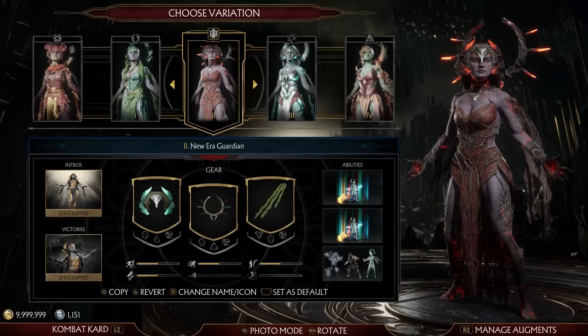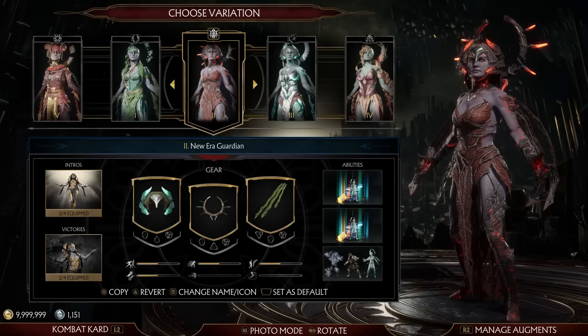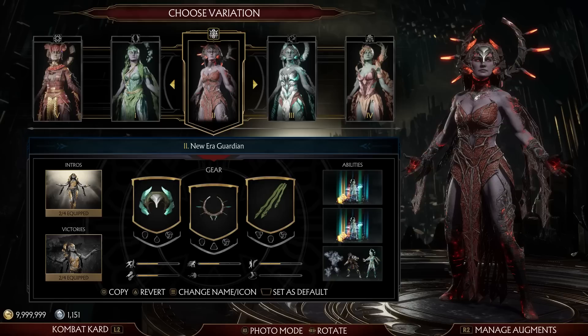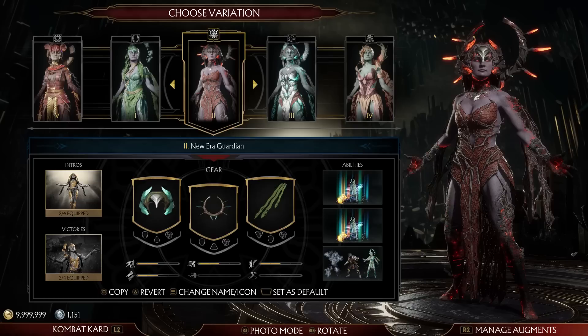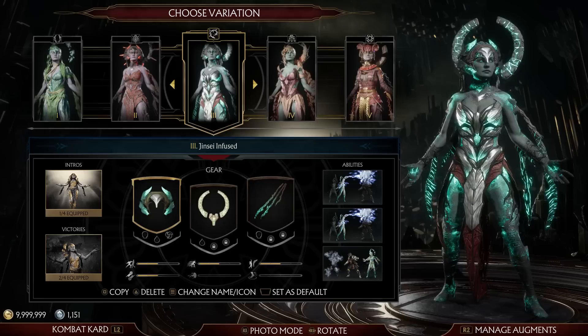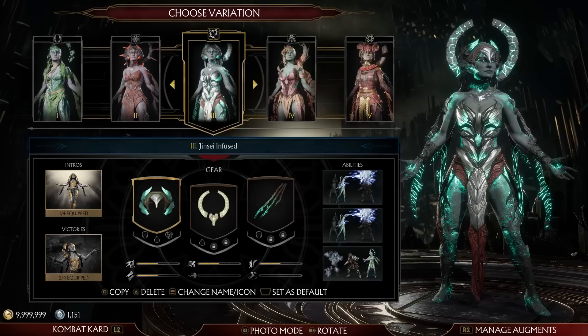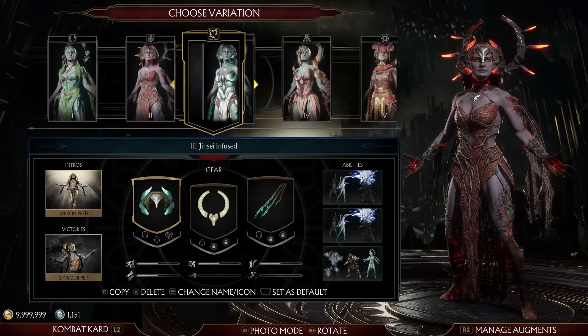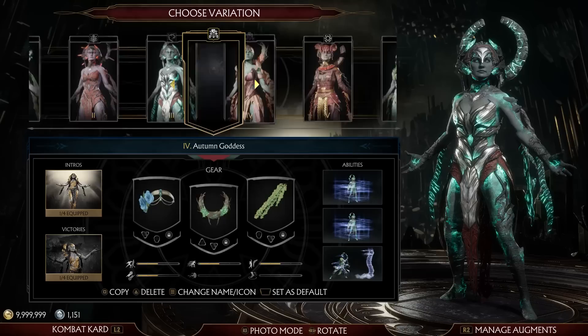Cetrion. First we have Goddess of Life — she's made out to be the goddess of good or light, which I think is dumb. I view her as more a goddess of life and Shinnok as a god of death, because the way I view the Elder Gods is that their elements are greater aspects of reality — the kind of stuff you see with the Infinity Stones rather than Avatar the Last Airbender. Then New Era Guardian — a weird semi-corrupted version that kind of looks like autumn. I don't know why they didn't just have it stylistically fit with everyone else augmented by Kronika — Frost, the revenants, Geras — they all get that very specific style, but Cetrion doesn't.